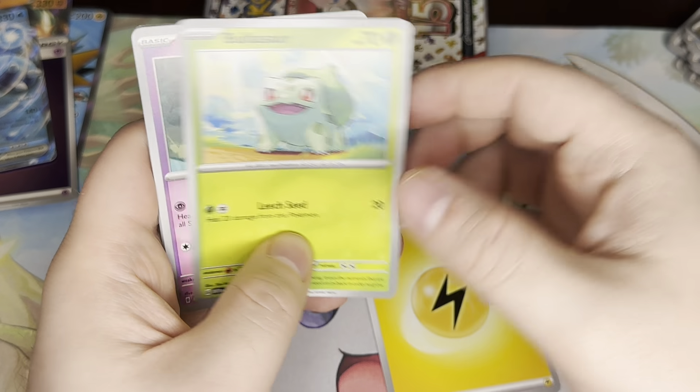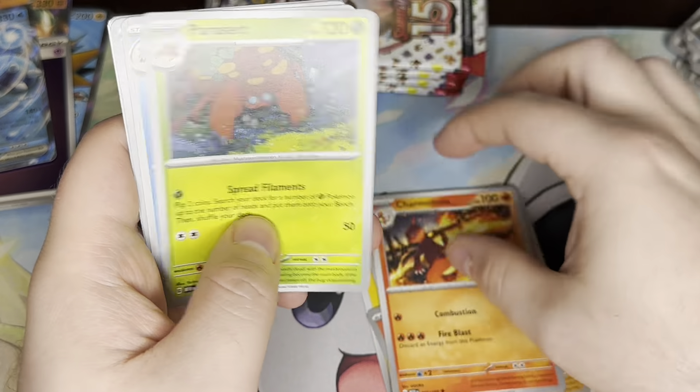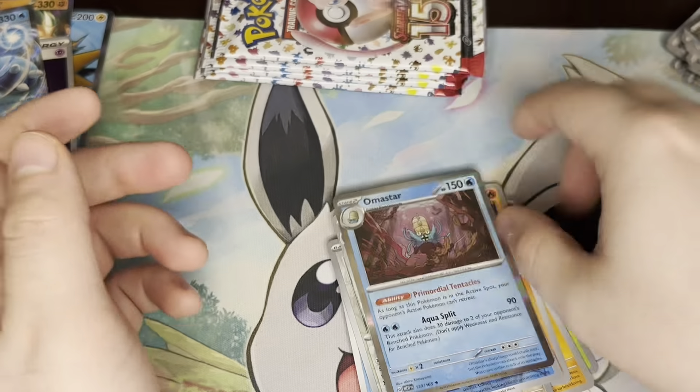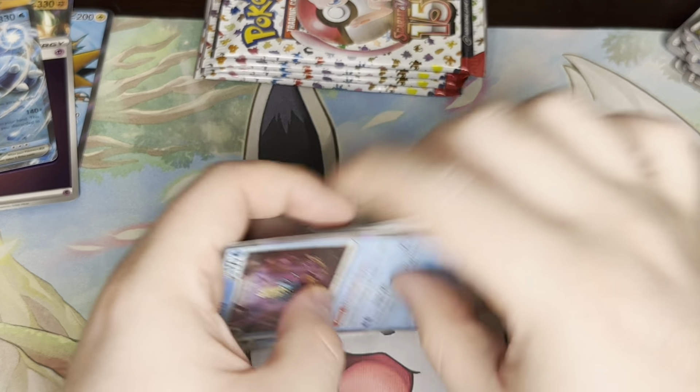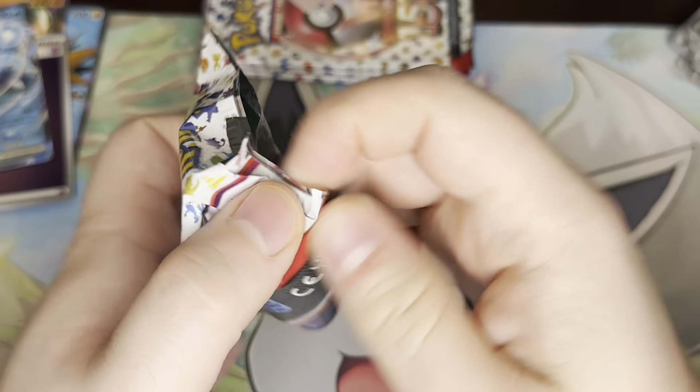Lightning Energy, Bulbasaur, Slowpoke, Growlithe, Geodude, Charmeleon, Parasect, Cloyster, Eevee, Omanyte, Omastar — he evolved. I do like this set a lot, so it doesn't upset me too much to open it over and over again, but it's just so expensive.